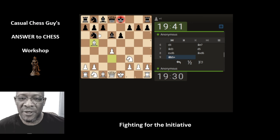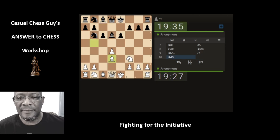Let's put a check on the king. Bring the bishop back. It's wanting this pawn but I don't know why they've not done that.